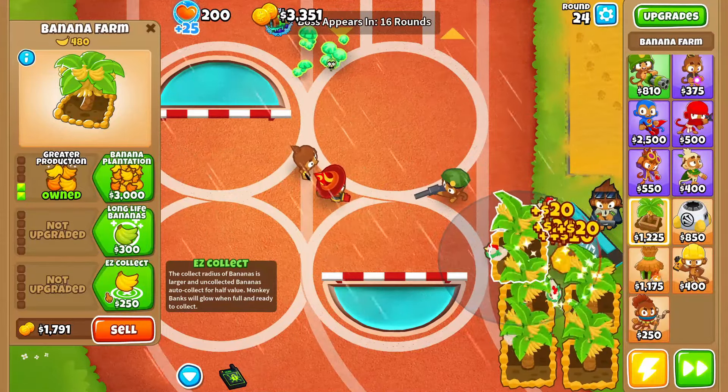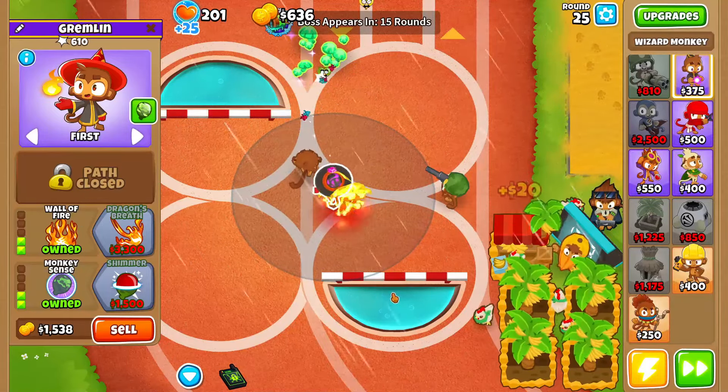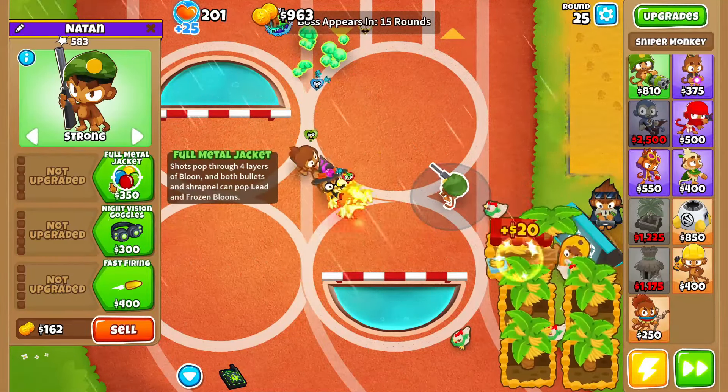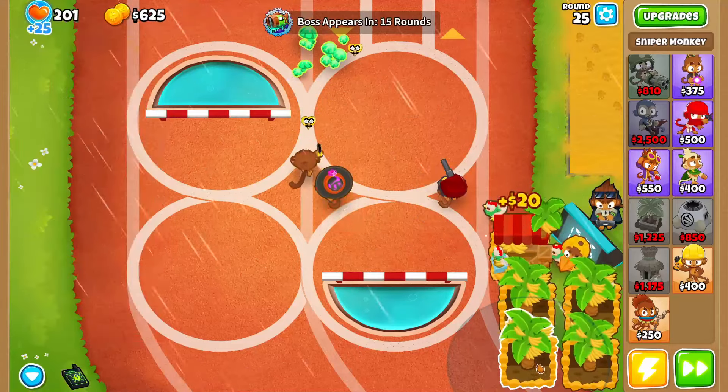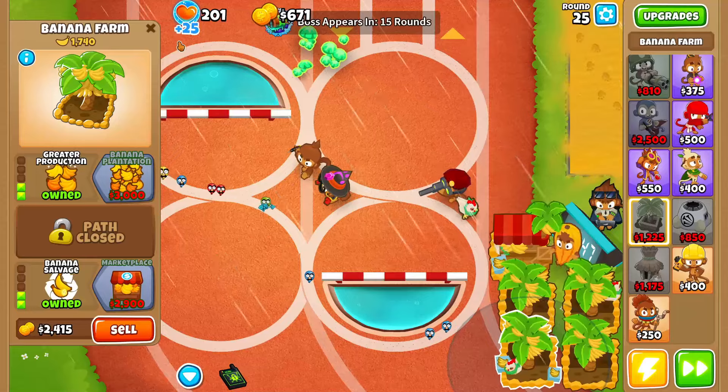Oh wait, we have no camo — I'm gonna grab a 0-2-2 wizard now. There we go, we got camo. We'll also grab a 1-1-0 sniper as well. Then we'll grab two more marketplaces and I'll see you guys again.